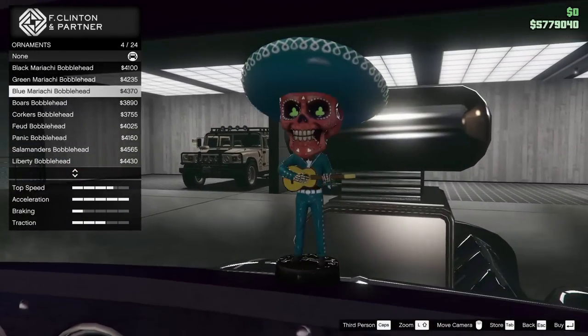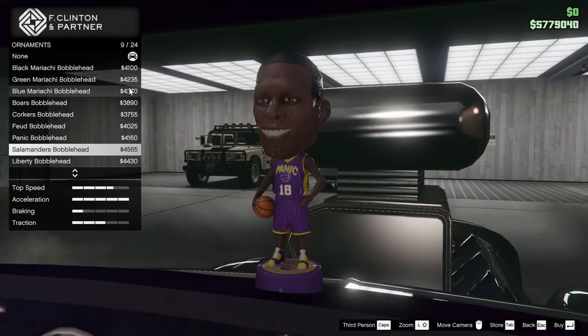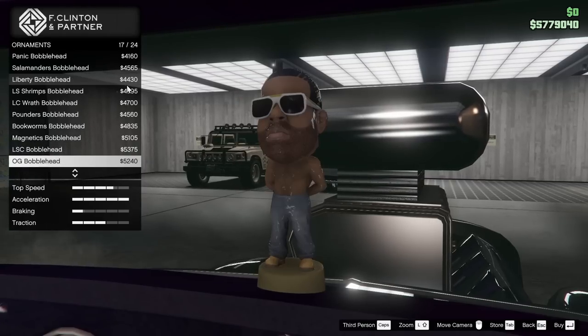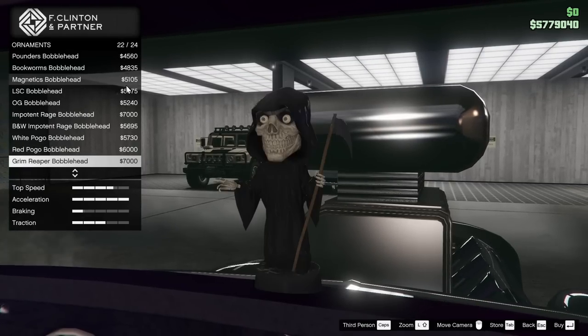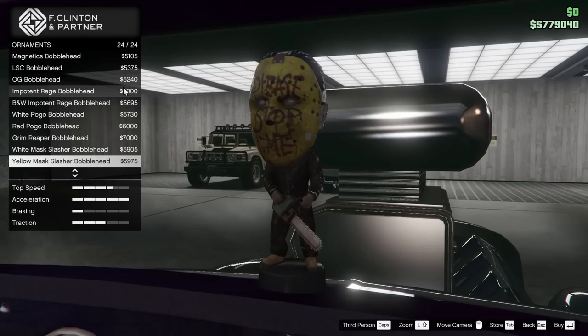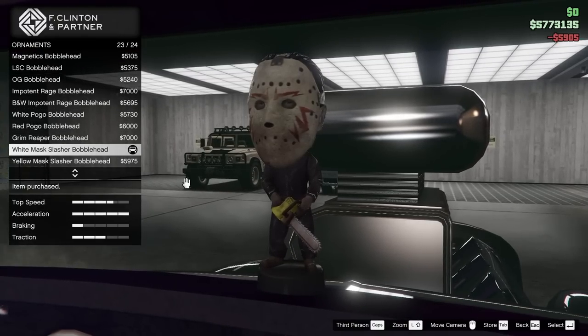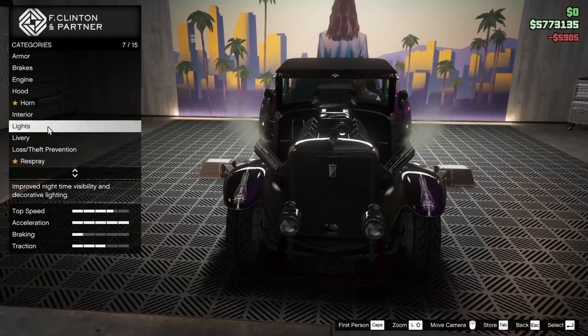For the interior we can add several different ornaments onto the dashboard. These are all the typical bobbleheads that you get in places like Benny's and the auto shop. There's nothing too special, but I think we will go for one of these slasher ones — the white masked Jason sort of bobblehead.